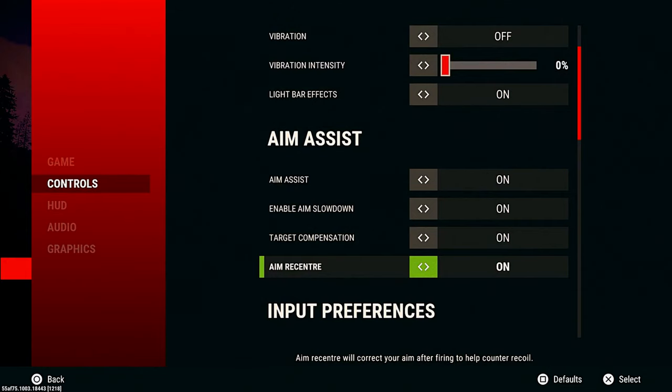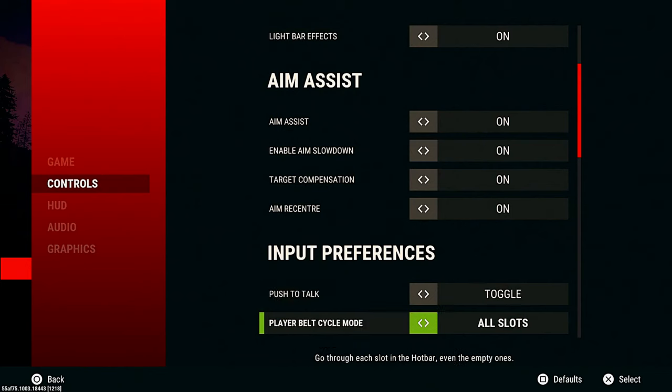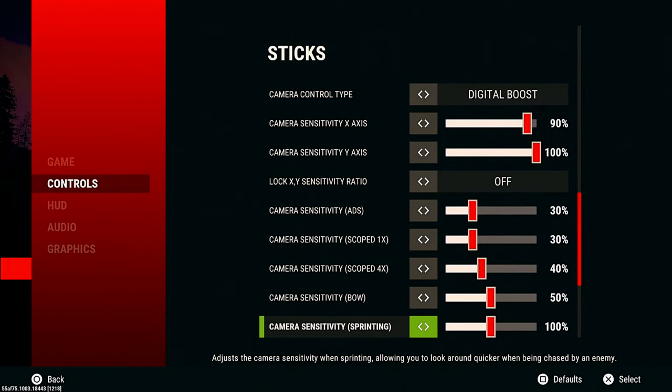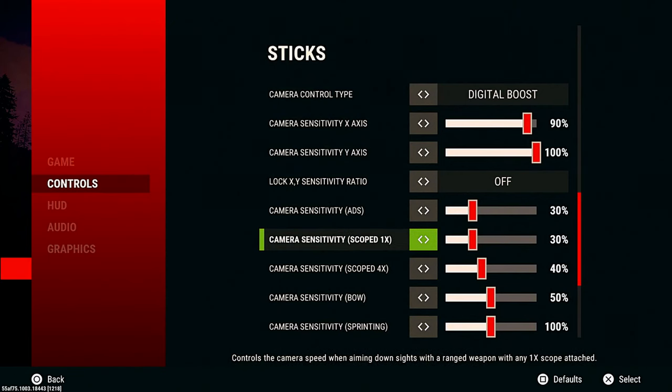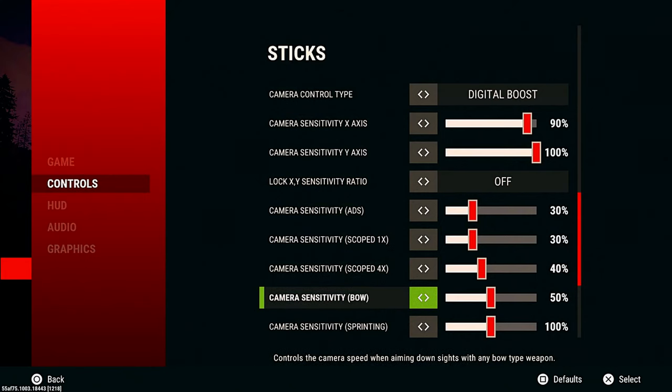I have all these settings on aim assist and all that — it really doesn't even matter on those, they don't work. I kind of like faster sensitivity. I'm at 90 for the X and 100 for the Y. My ADS is at 30 for the one times, so like holoscopes and all that is at 30. I like that to be a little slower for when people are moving side to side so I can keep up with them and not just be jerking all over the place. Four times I like to have it a little bit faster, but not too fast where I'm just zooming when I'm trying to make minute adjustments.